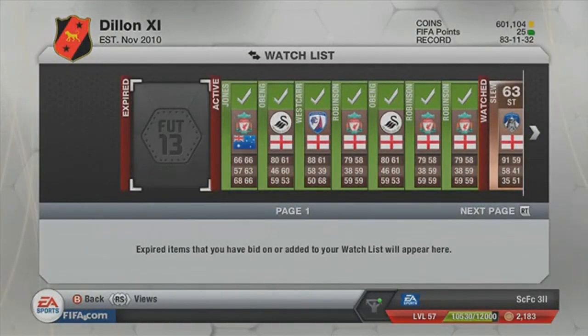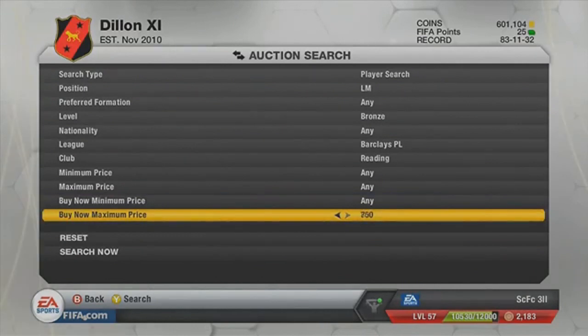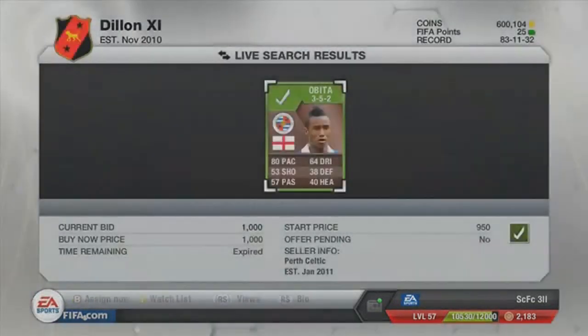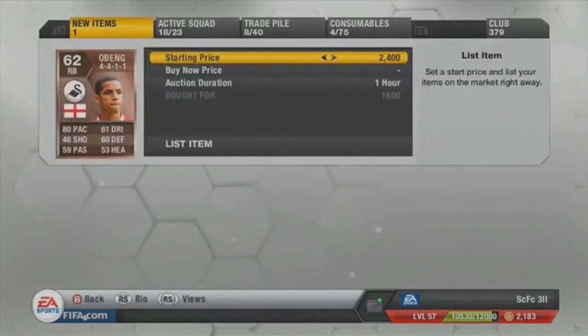As I was going through all the positions, I found this guy Obita. He's actually a pretty decent player to find and sell. I went through all his formations, and his most popular ones seem to be ones with left mids in them. I picked one up here for 1,000 — he sells for about 3,500.